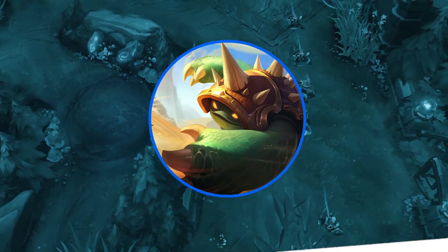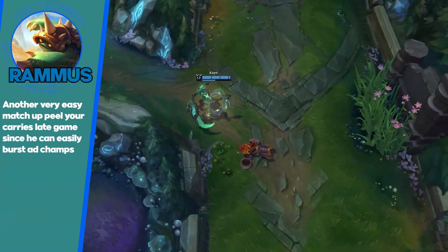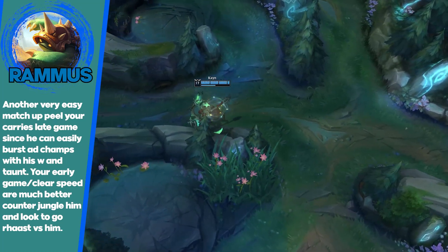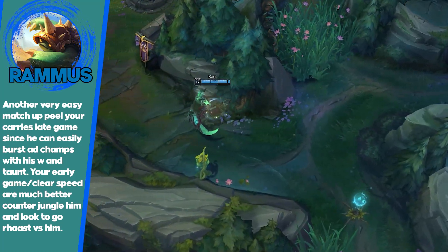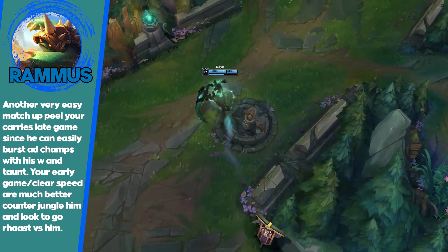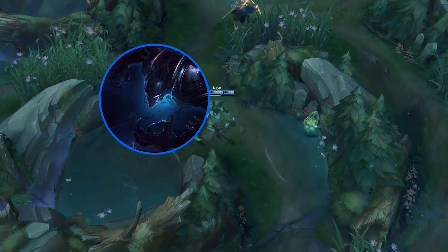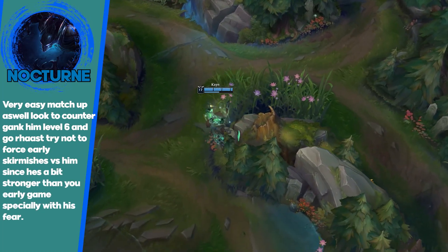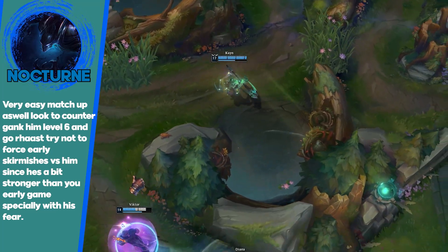Rammus is an easy matchup for Kayn, just like the other easy matchups. Easy to farm against. Red Kayn shreds him and deals with him pretty easily. Blue Kayn is also basically unkillable versus him and you can kill his team and ignore him. You might need QSS to avoid his taunt, but other than that he should not be a problem. Nocturne needs to full clear and get to level 6 before he can impact the map at all. Early game should be fine against him, especially without his fear. Red Kayn has zero problem against Nocturne.